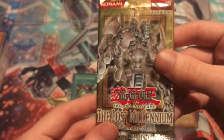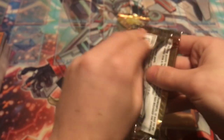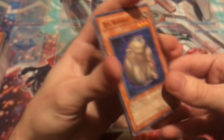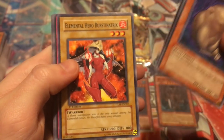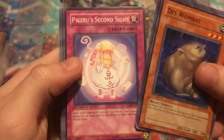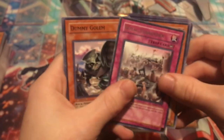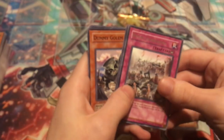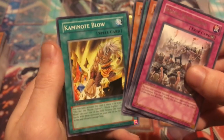Very last Lost Millennium pack — then we'll get into the Cyber Dark Impact pack. Let's see if we can end Lost Millennium on a hollow. Des Wombat, Final Ritual of the Ancients, another Bubbleman — Elemental Hero, definitely good. Happy to see the E-Heroes. P Crew's Second Sight — pretty cool artwork — and Royal Surrender. We did not get another hollow there, but at least we got one hollow out of the Lost Millennium set. Still, one hollow in five packs is actually not that bad for back in the day's ratios. Dummy Golem, Double Attack, Monk Fighter, and Kaminoid Blow — same last card as the pack before.